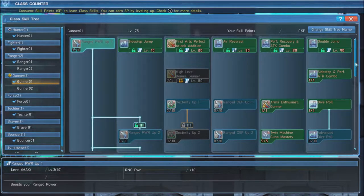When you reach level 80, max out High Level Bonus Gunner for a 105% damage boost. Be sure to max out Twin Machine Guns Mastery, which increases your PP recovery and critical hit damage when using twin machine guns.